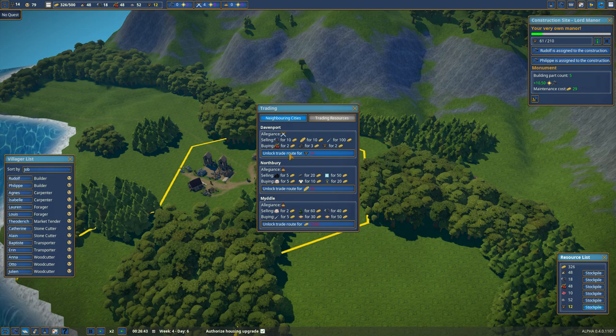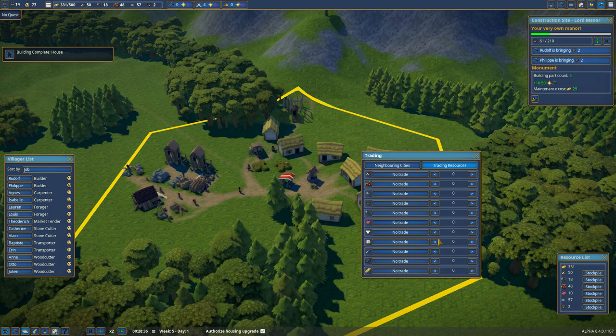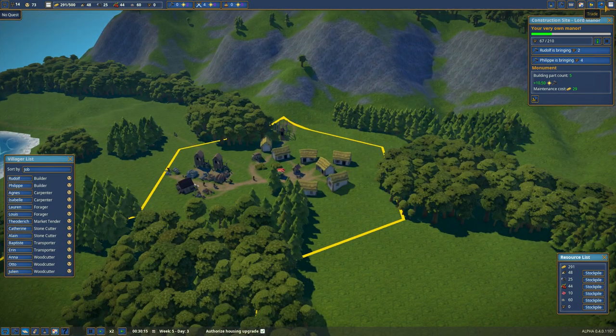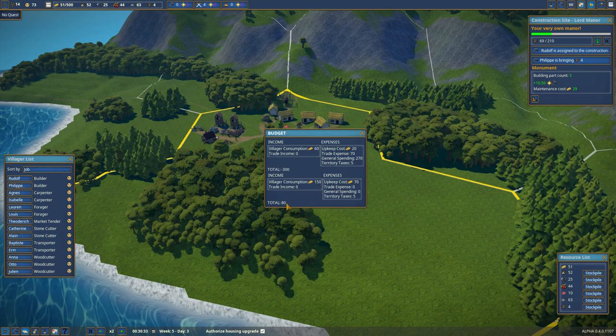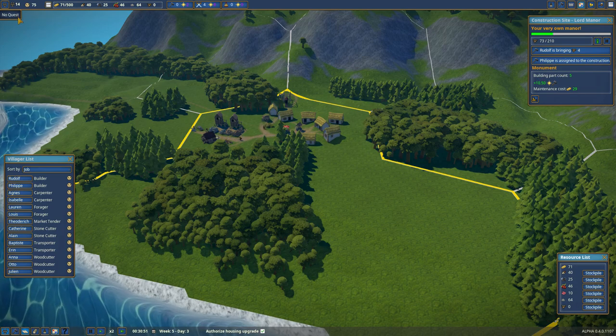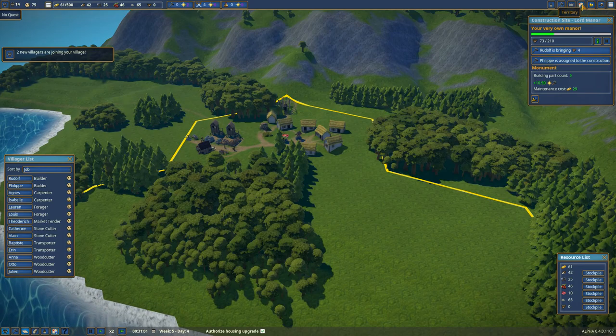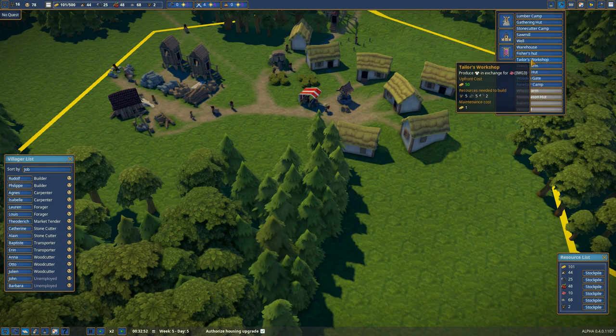We only have one builder, Rudolph, and we're going to need tools. I'll stockpile the wood so I can unlock the trade route with 20 planks - there's the 20, unlock the trade route, got it. They buy berries, polished stone, or planks and they sell tools for 10 gold. I'll set it to buy tools until inventory reaches 25. I'll also buy another land zone for 250. Looking at the gold, it seems like I'm making 80 per cycle.